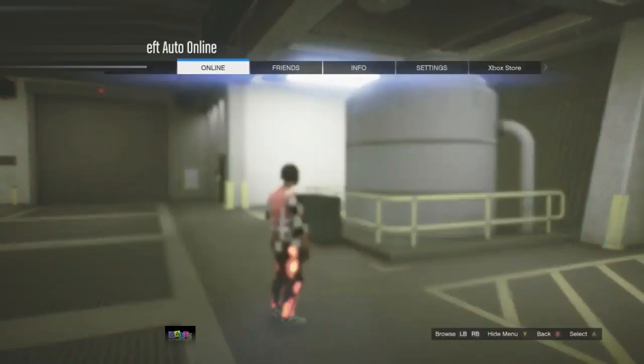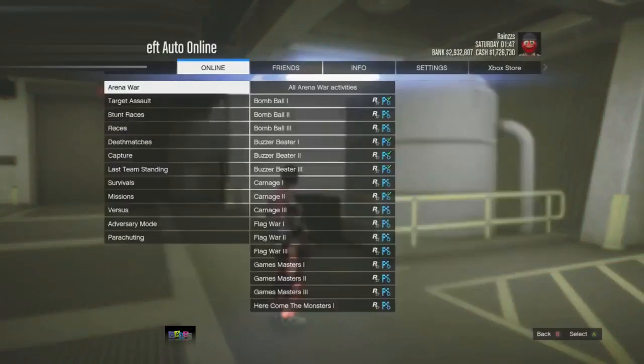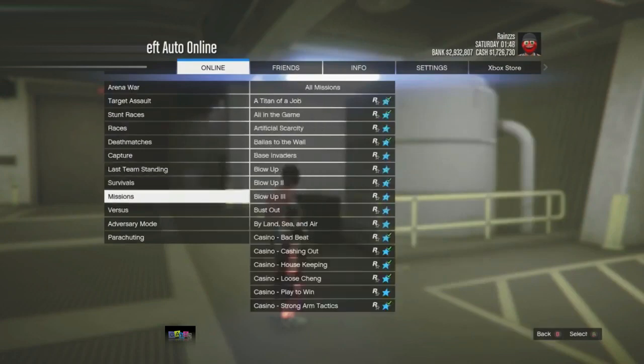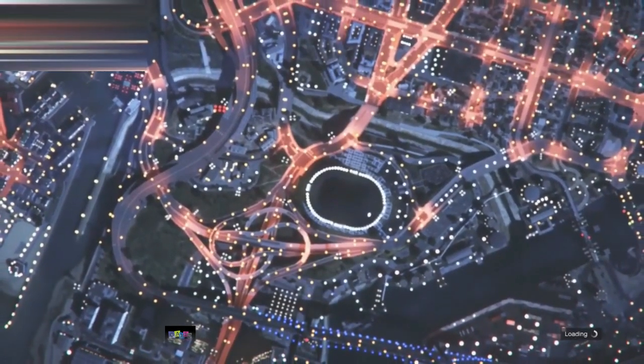My friend is inside his Elegy. I'll go to jobs, play job, Rockstar created, go to missions, Titan of a Job, and start it up. That is literally all you have to do.